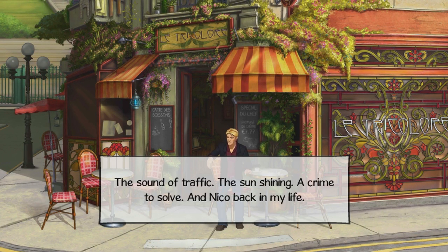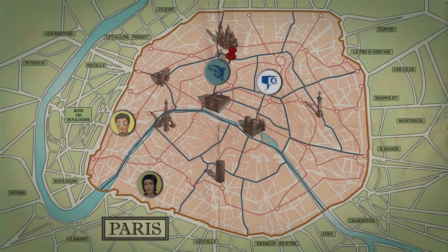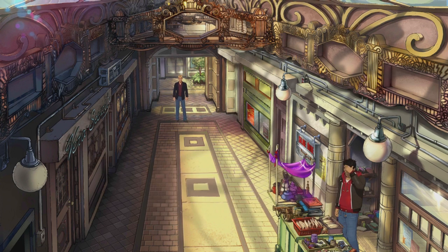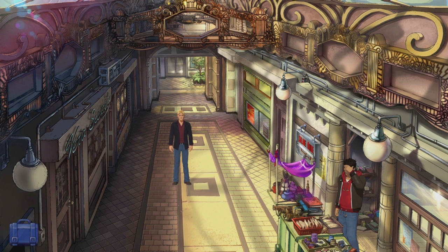I watched her walk away. The sound of traffic, the sun shining, a crime to solve, and Nico back in my life. Just the overall presentation of this game is really, really nice. So we're going to head to Vero Security because that's the only place we can actually go in the plot right now, so we're just going to head straight there and do a couple of puzzles. Look at this background art — seriously, they've done an absolutely fantastic job with every little thing presentation-wise. Like all the clutter on the guy's desk right there, and all that little art up on top. It looks great.